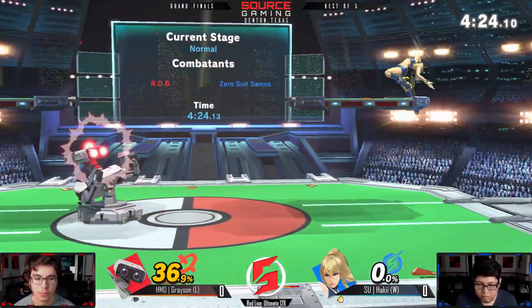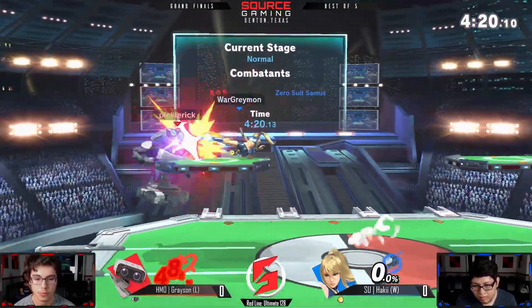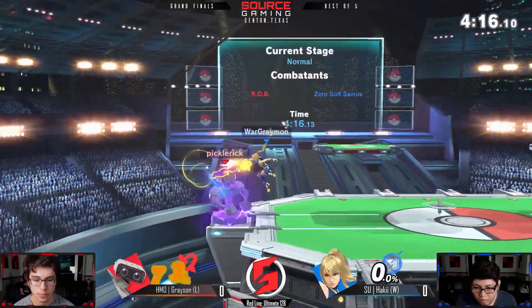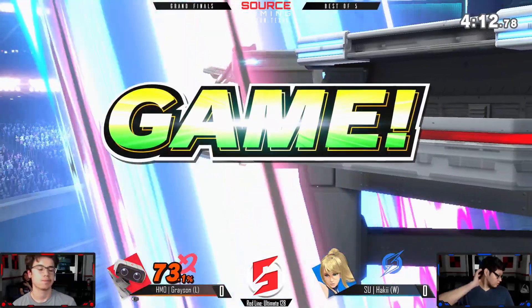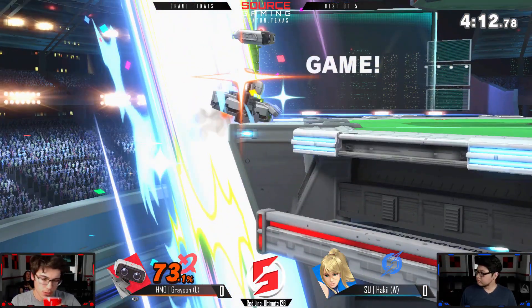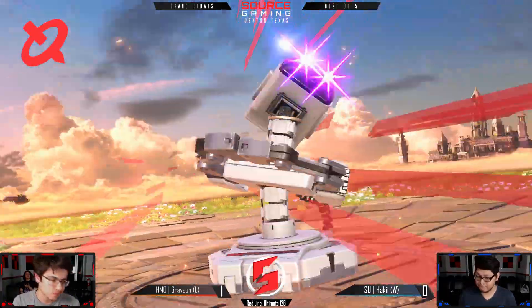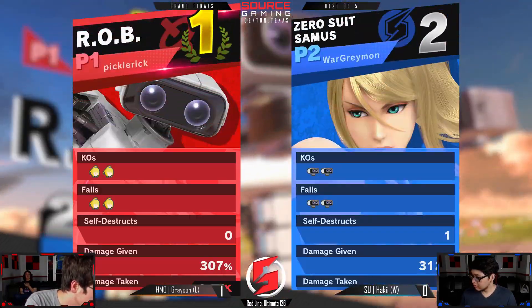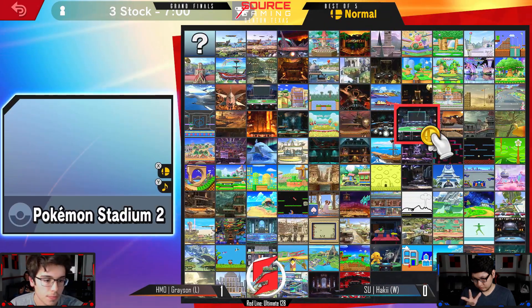Grayson is so much back in this — he's not going down without a fight. He might even win this game if he keeps playing the way he played that second stock. But Haki — ooh, he went for that nair side. That's an unfortunate aerial dive at zero — might have been a buffer. But Rob's gonna take that first game, Grayson going up 1-0 against Haki.